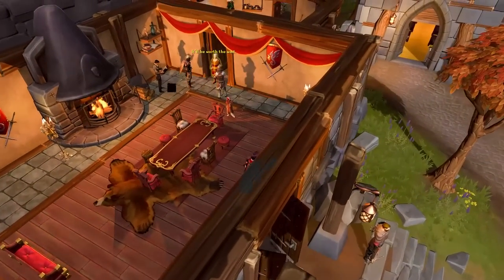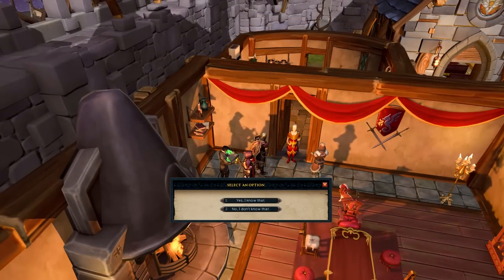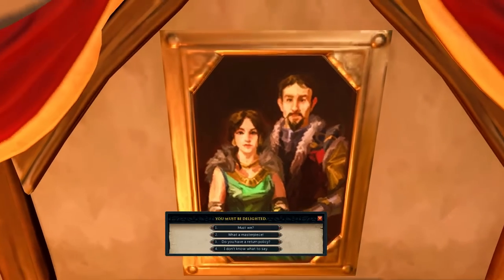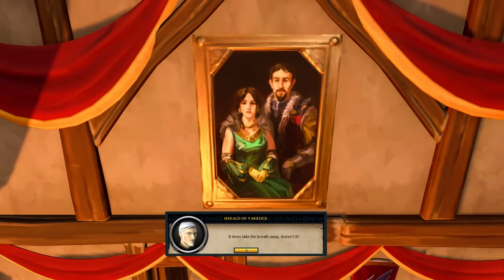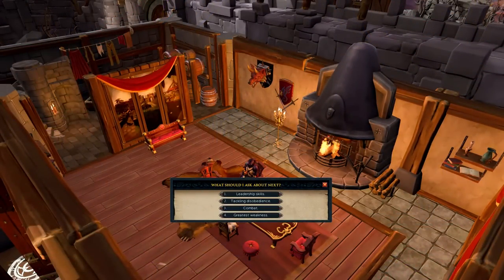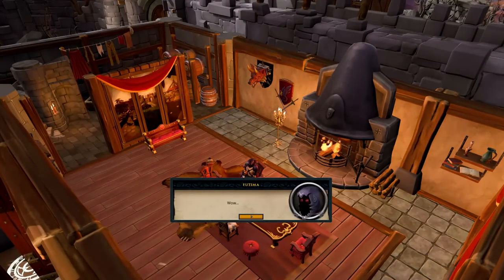Speak to the Herald of Varok and then, once you get the set of chat options, choose option 1. This part of the quest is a dialogue cutscene with a bunch of dialogue. If you get the second set of chat options, I don't think it matters what you pick, but I chose option 4. Now there will be even more dialogue when seated at the table. I went through every single option, but there was an option after picking option 1 to conclude the interview that would probably end it early. If you want to make sure nothing goes wrong, just go through every single option and then the conversation will end automatically.